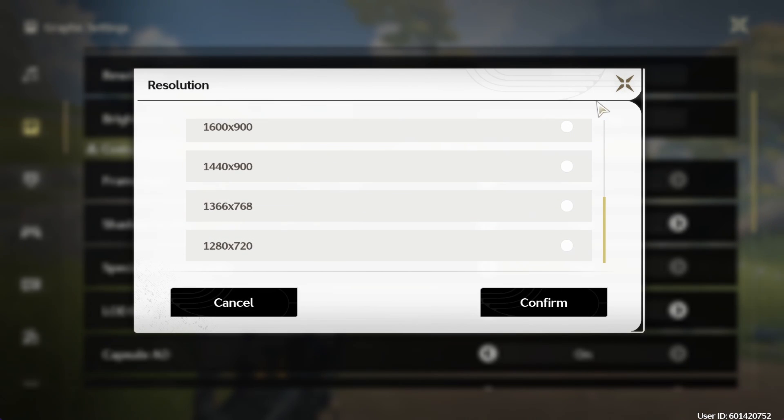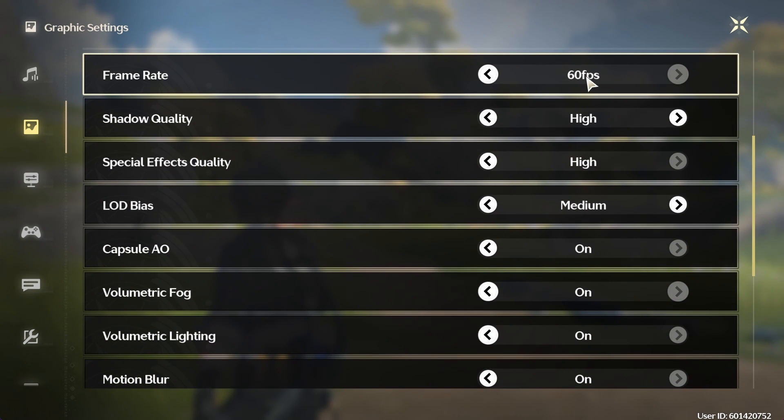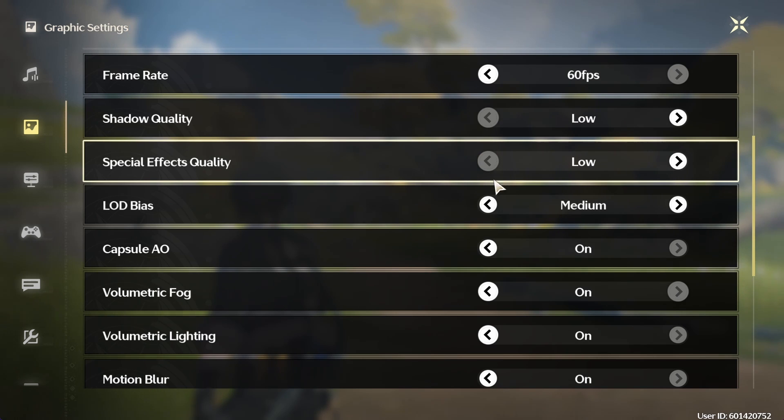Under Custom, choose a frame rate such as 60FPS if you feel like you can maintain this frame rate while lowering some of the next settings. Set the Shadow Quality to Low, as shadows usually cause a lot of frame rate drops if your GPU is a bottleneck to your performance. Set the Special Effects Quality option to Low, as well as the LOD Bias option.